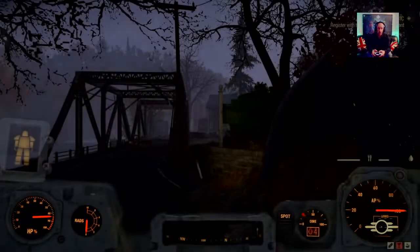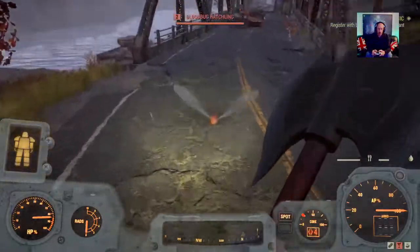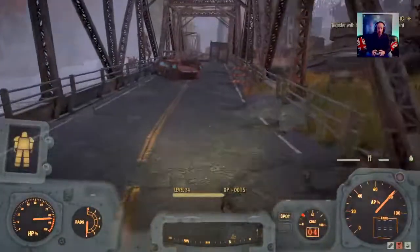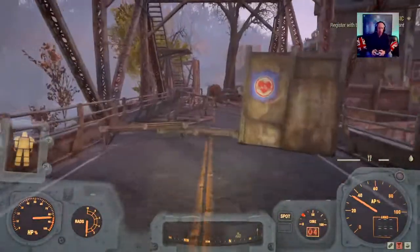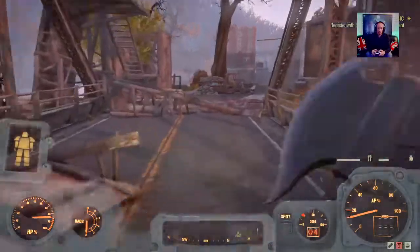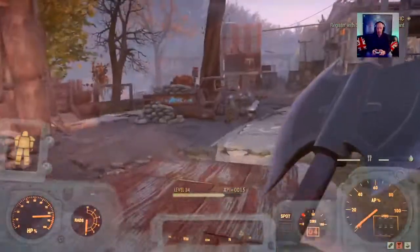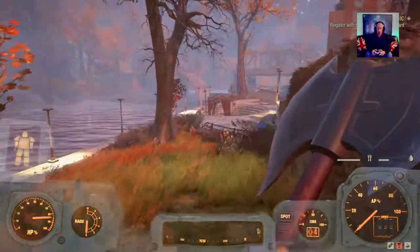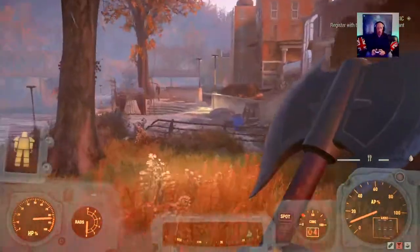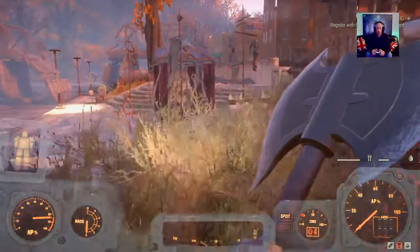I've not been here for quite a number of months, so I'll have to remember on the fly where to go — it's through the toilet. Sometimes you get ticks spawn here, giant irradiated ticks. They're worth killing and picking up because you can get the tick blood which will obviously help make Stimpaks. As for the eggs, I'm sure you know where they are — any player that's played this for a number of hours probably knows a lot of what I'm talking about. This is really for you new guys.